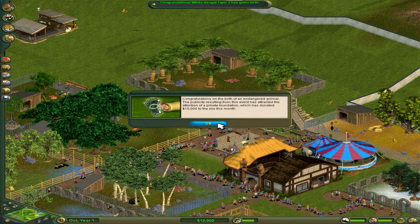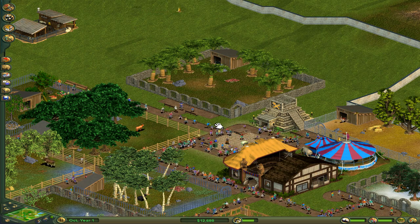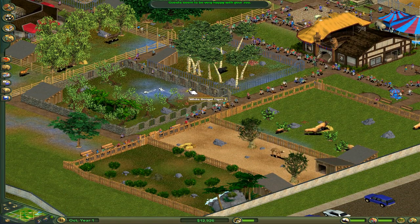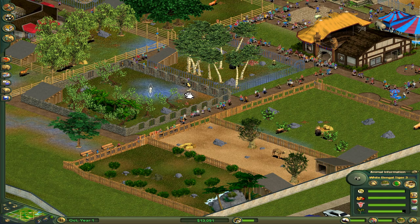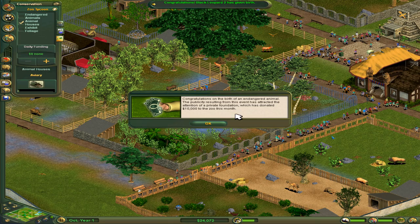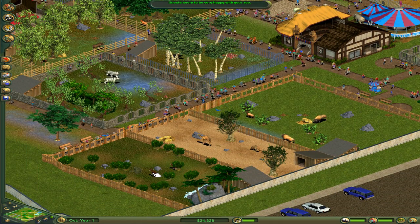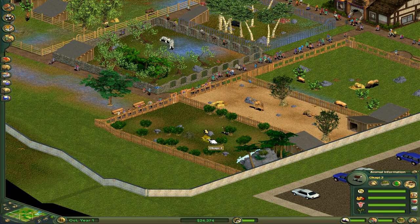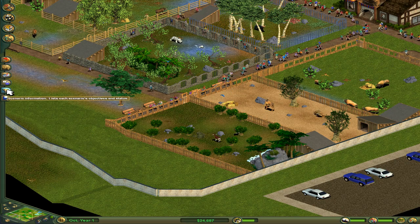Speaking of which — congratulations on the birth of an endangered animal! The timing of that was amazing. The publicity resulting from this event has attracted the attention of a private foundation and gave me $10,000. Oh, that was totally worth it. Was it a white Bengal tiger? I think it might have been — oh, it's a little white Bengal tiger cub, it's so cute in its pixelated state. I mean, it's not easy to tell, but trust me, it's cute. We got another one — a black leopard! Oh, they're all coming at once. Now we have a black leopard cub. All I'm missing then is an okapi baby — just missing one of those and we'll win the scenario.